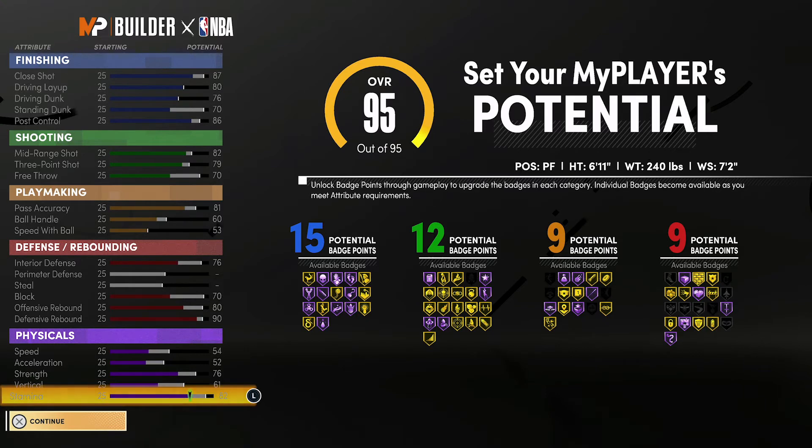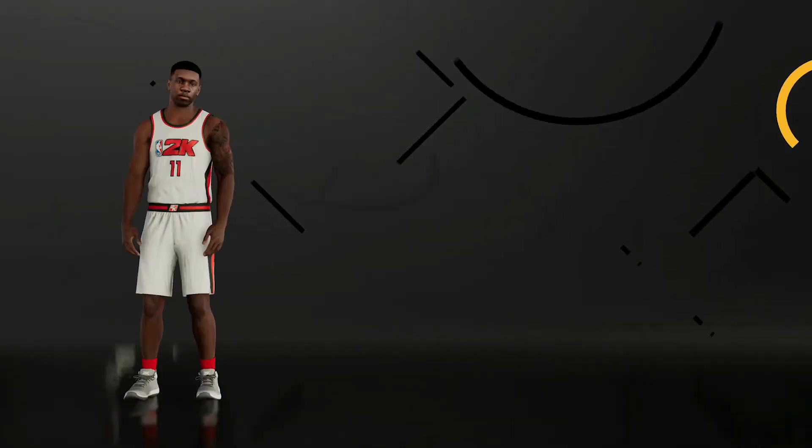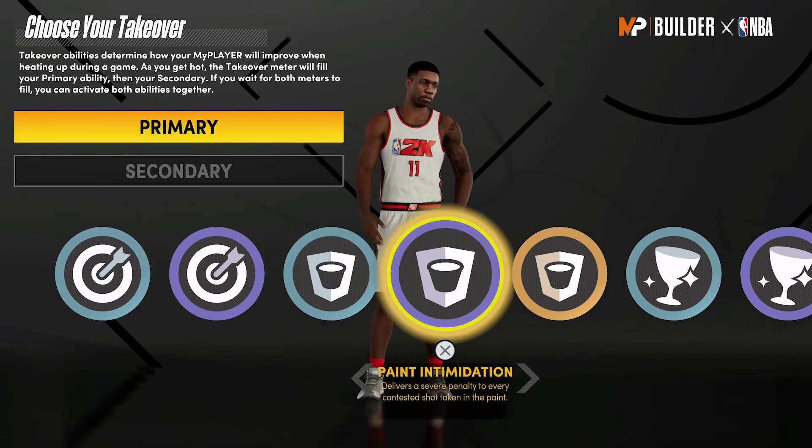For your defense and rebounding, you're going to have an 80 interior defense, a 74 block, an 84 offensive rebound, and a 94 defensive rebound. Your physicals at 99 overall with the Dream Ride badge are going to be 62 speed, 60 acceleration, 84 strength, 69 vertical, and 90 stamina.